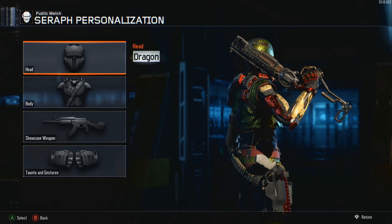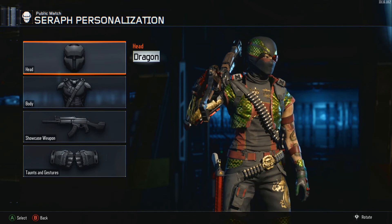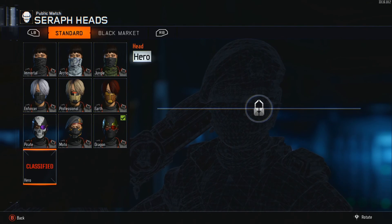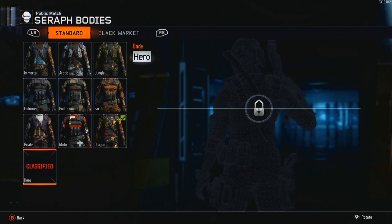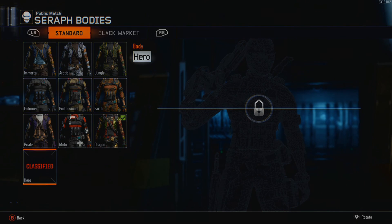If you guys like these, maybe I can do some more. There's also going to be a different one — Hero — at the very bottom. If you guys saw it, I'm going to show a little bit. Hero is classified in both the body and head. Of course, these are all standard. If you guys like these, I'll keep doing more characters. I'm trying to unlock them as I go. But right now this is the only one I have. Hope you guys enjoyed. Leave a like if you did. Catch you guys next time.